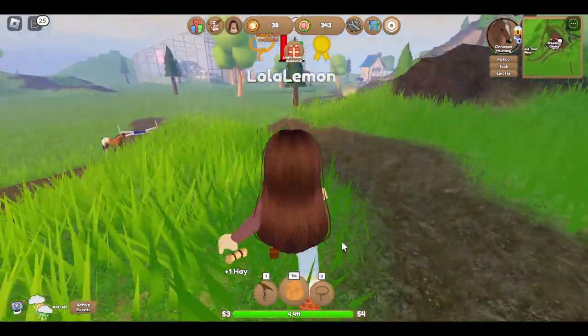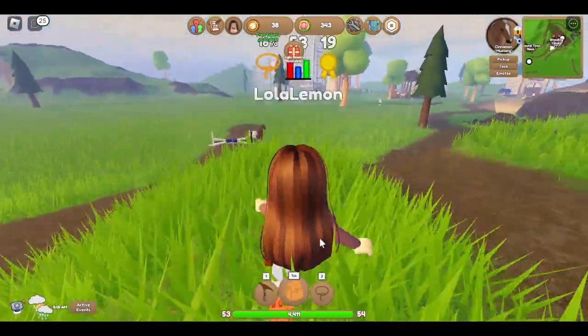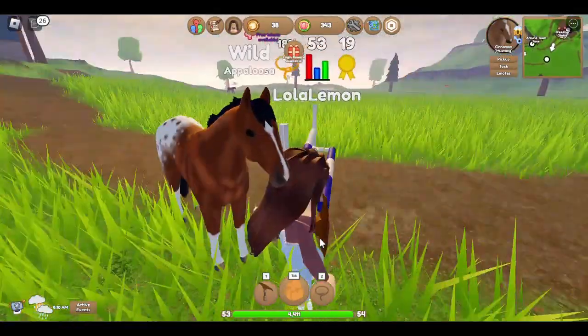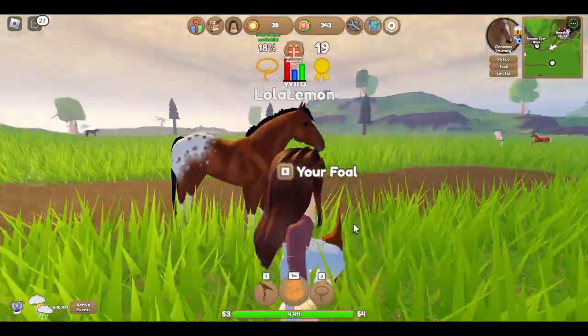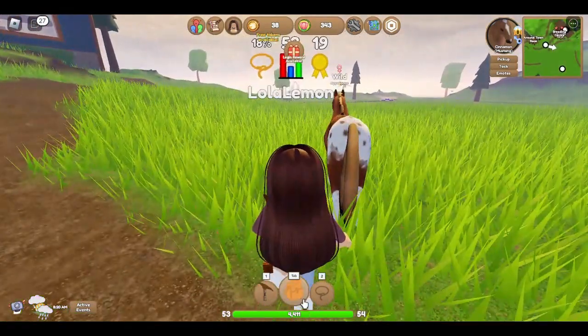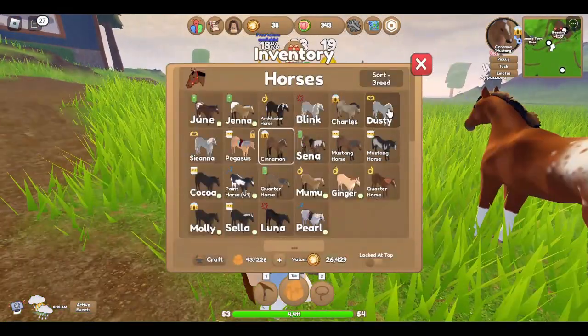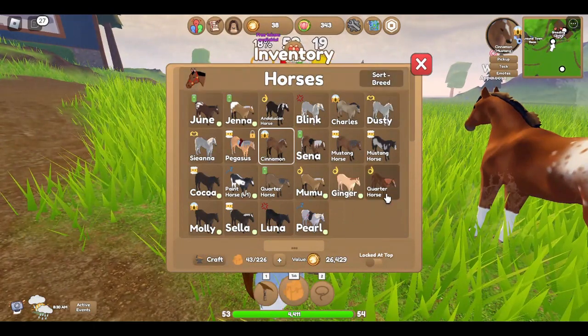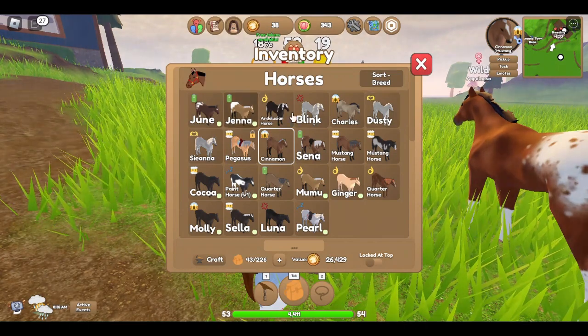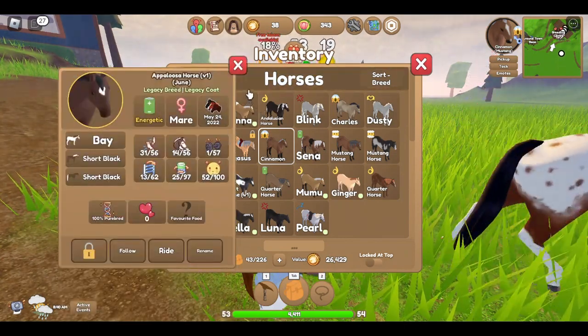The tasks include hoof picking, feeding him when he wants it, and giving him water. Oh wait, I want to see - what kind is this wild horse? It's an Appaloosa mare. Do I have that kind of horse? I don't think I have a Blackwood Appaloosa. I'm going to take her - she looks so cute.